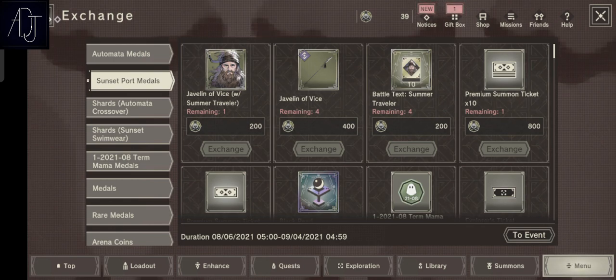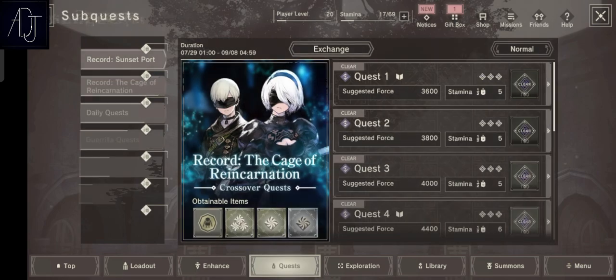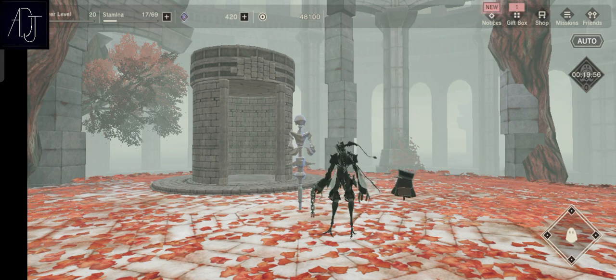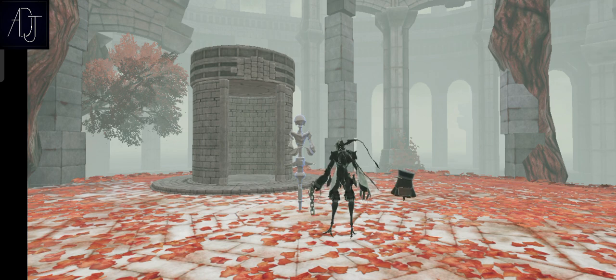Those are the ways you can get summon currencies in this game. If you're not doing the things I've mentioned, you might want to reconsider so you can get your summons and hopefully get lucky in the gacha. I'm personally not getting lucky — all I keep getting is weapons, too many weapons, which is kind of sad. Anyway, that's it for today guys, hope you enjoyed the video — please leave a like and subscribe. Until next time, peace!